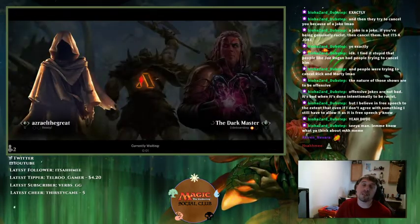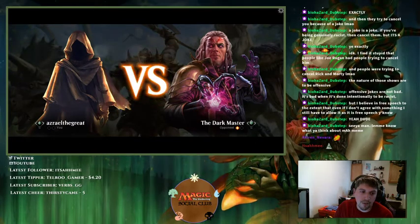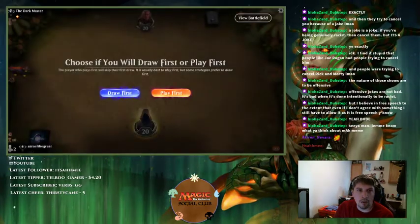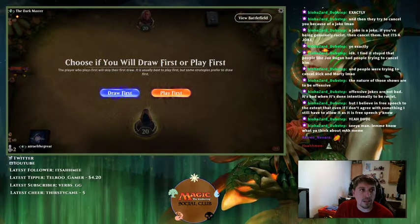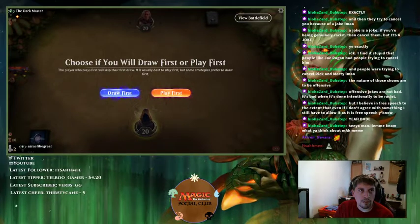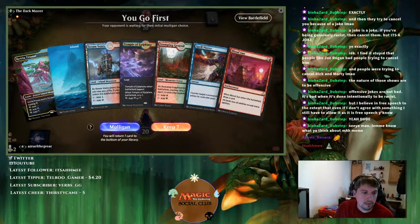All the decks I'm facing today are new to me. My testing has all been against either blue-based control decks — blue-white, Esper, just-guy variants — or green-red Embercleave aggro decks. I didn't play against any discard decks or Spirits before this session.